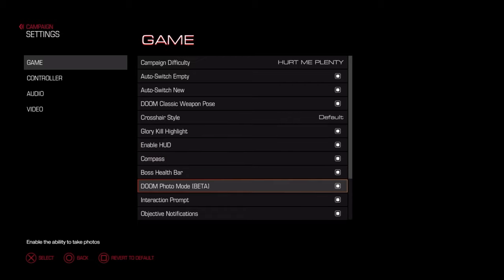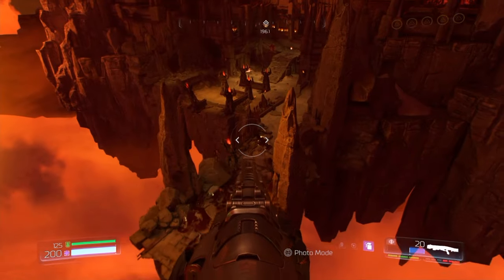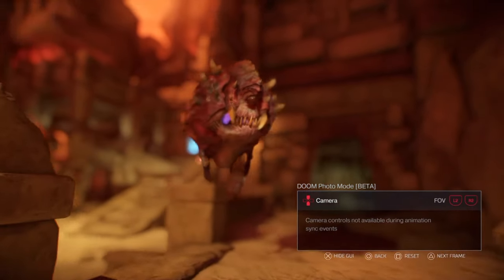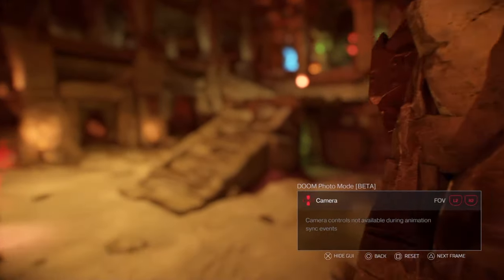You can also have a Doom classic weapon mode where you have the centered weapon, so you might want to put that on as well. After you enable the photo mode, just click the left analog stick and you come to the photo mode settings. From there you can zoom around with the camera and go deep into the map — that's really cool, like you see here.